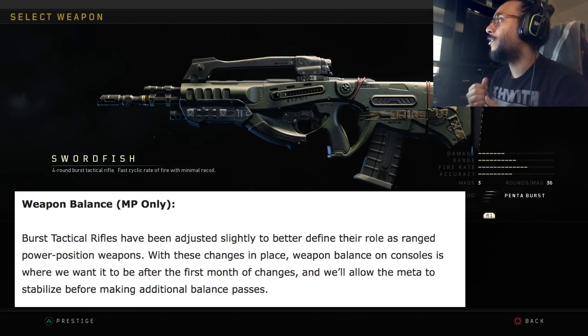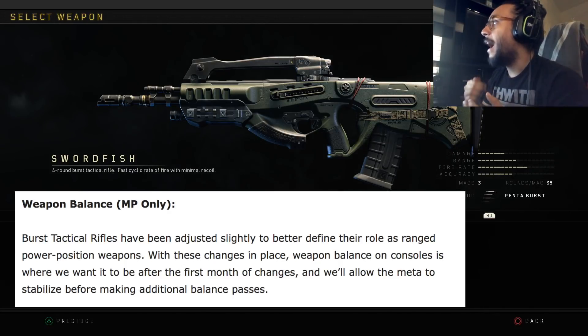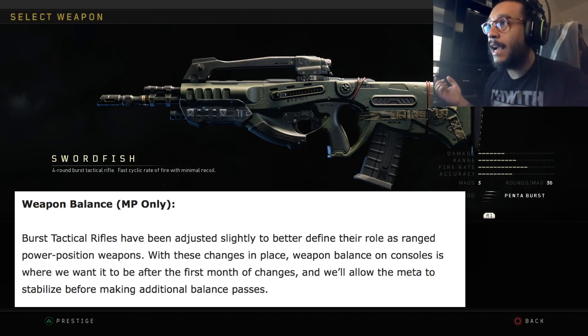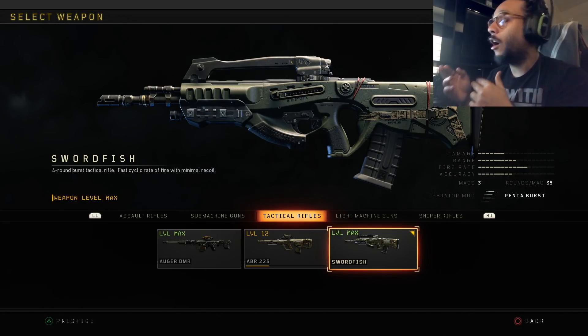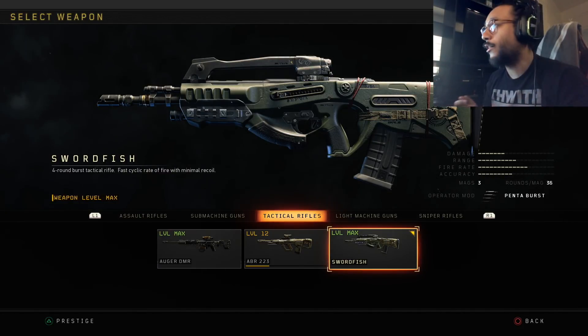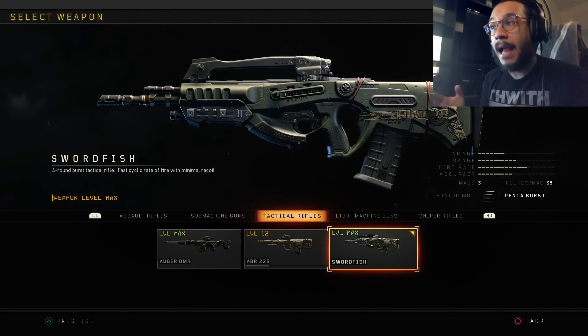Burst tactical rifles have been adjusted slightly to better define their role as range and power position weapons. With these changes in place, weapon balance on consoles is where they want it to be after the first month. They're not going to make additional balance passes for now — they're happy with how weapons are balanced at the moment, so don't expect a big nerf or buff update anytime in the near future.